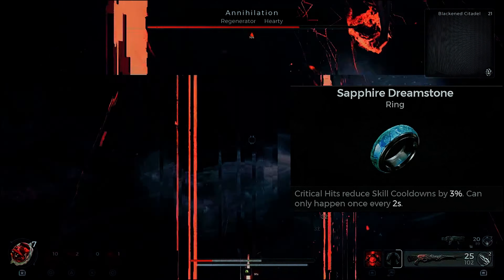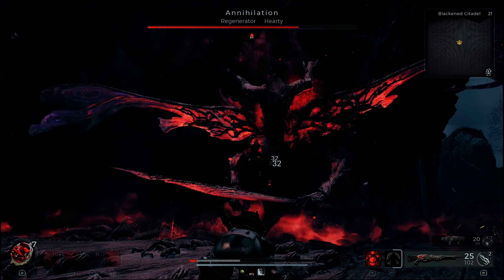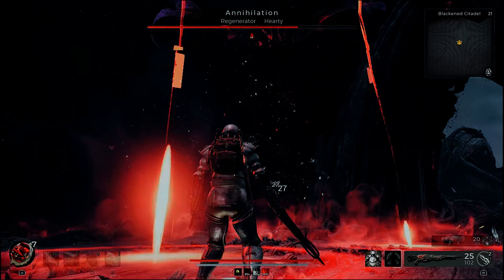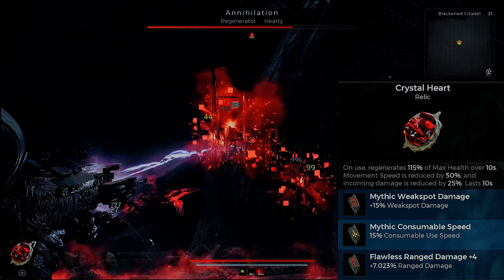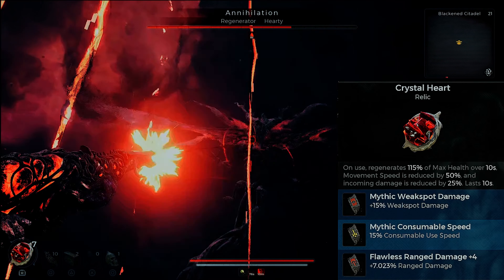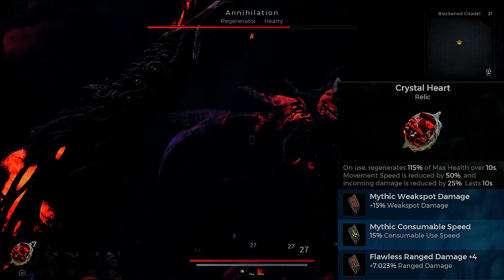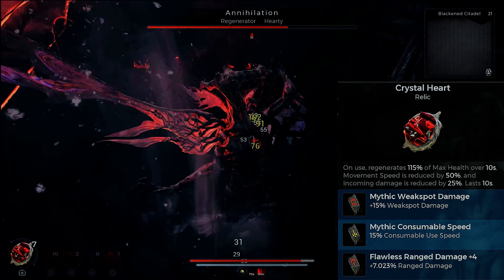With the Sapphire Dreamstone, critical hits reduce skill cooldowns by 3% and this can happen every two seconds. Since you're going to be shooting for the head you're going to get some criticals every two seconds or so, meaning you'll get your skills back faster. We're going to be using the Crystal Heart as our Relic — I like it over the Enlarge Heart and the other heart due to its damage reduction.